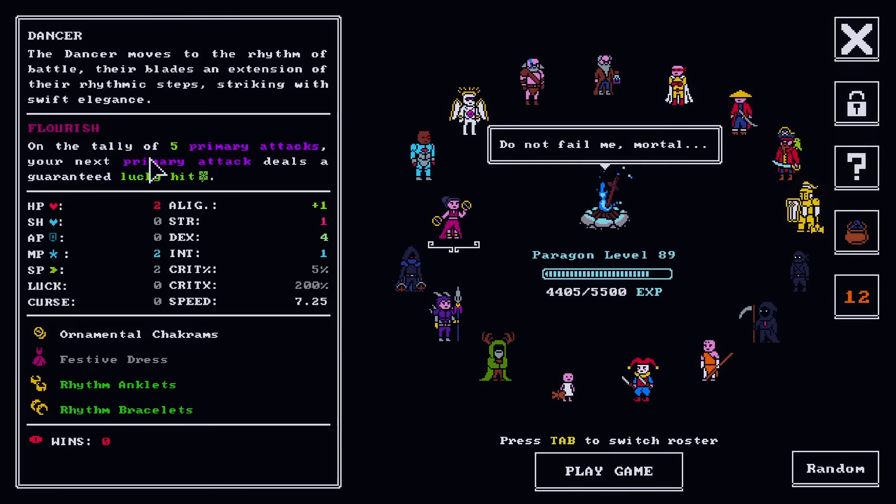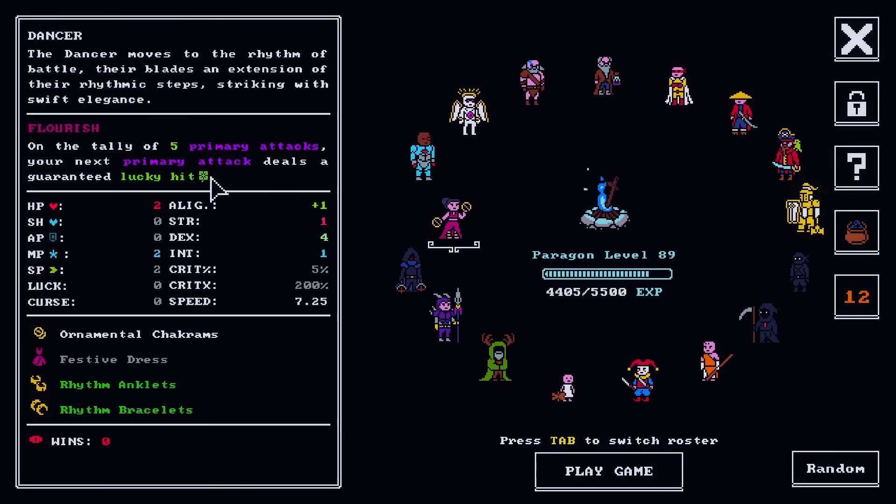At the tally of five primary attacks, the next primary attack deals a guaranteed lucky hit. So we can scale off of things based on tally and based on lucky hit. And we start with the rhythm set, which I don't remember what it is off the top of my head, but we're going to find out.